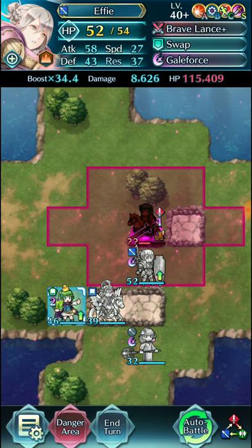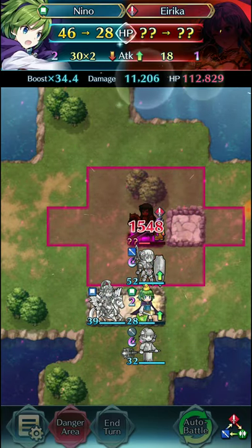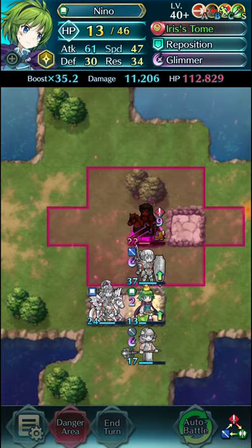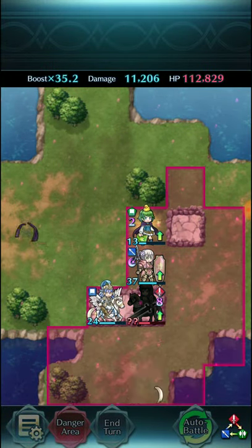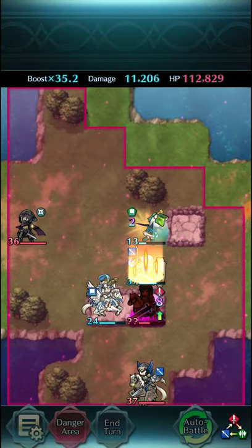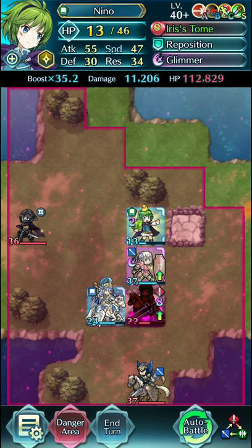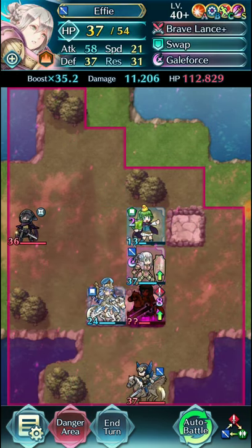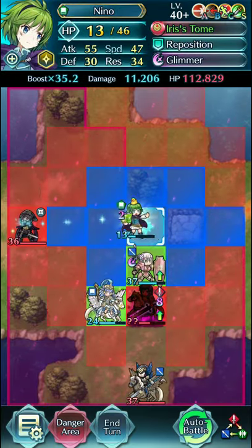So she just did about 6.8k damage by herself. And Nino's going to do quite a bit as well. Well, that's a rip — I didn't pay attention to Umbra Calamity proccing. So there goes Jenny. That's just me — my first time. This is my first time playing this, so I don't really know how to handle that. That's pretty much a rip now.